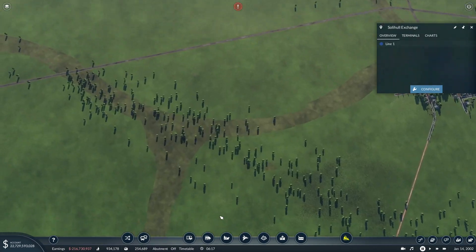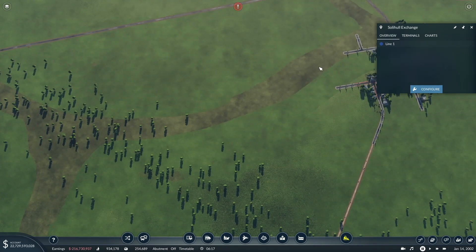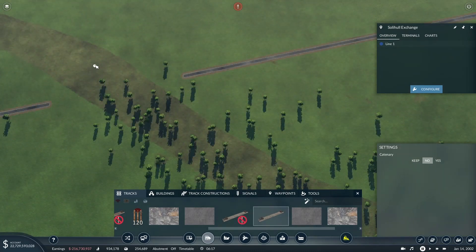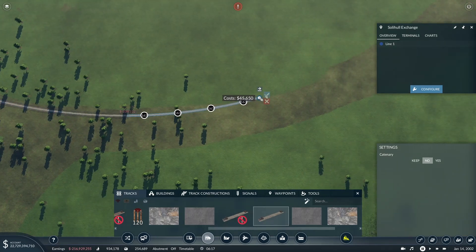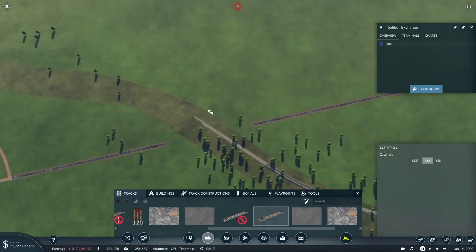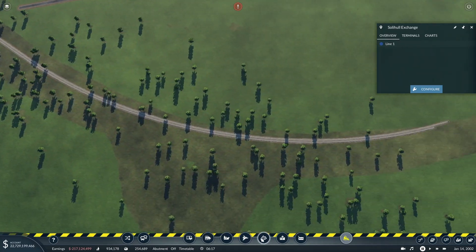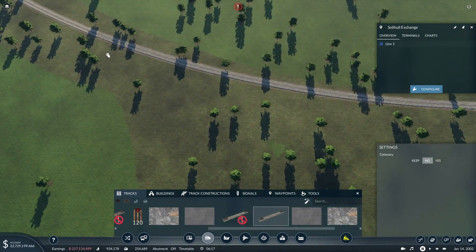Next thing we want to do is build this junction here. I was in two minds - I was either going to build Hatton or Warwick Parkway. Looking at the services calling at Warwick Parkway, I think that's got the more frequent services calling at it, so we'll build that one instead. Hatton looked more interesting, but Warwick Parkway has more services calling at it. So I think it's probably better to build that. And obviously it's a slightly bigger station. So we're going to put a chord in here towards Stratford-upon-Avon.